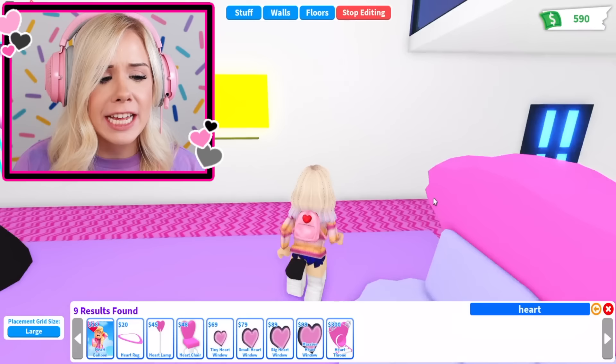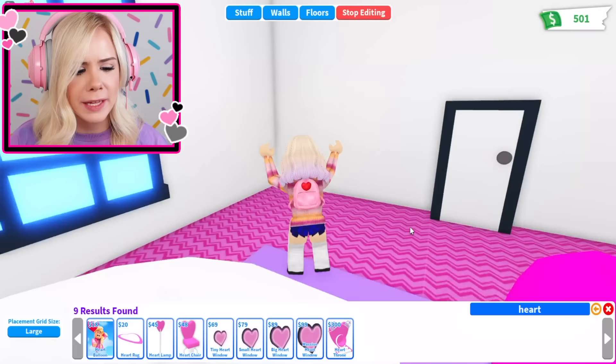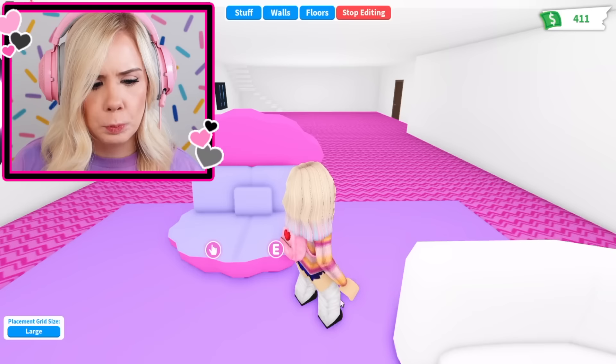It's definitely not bright enough in this house, so we need to add some windows. Two heart windows, both on each side of the TV. Fabulous — it's so much more roomy in here. And we need some lamps — a heart-shaped lamp, of course. This reminds me of Valentine's Day — it's getting real soon. Oh, I bet this is where Wednesday is hanging out — she's in the spooky house section. I need to get out of that section. I do not belong there.